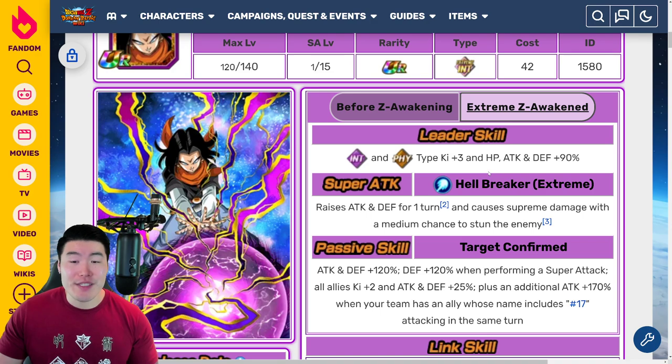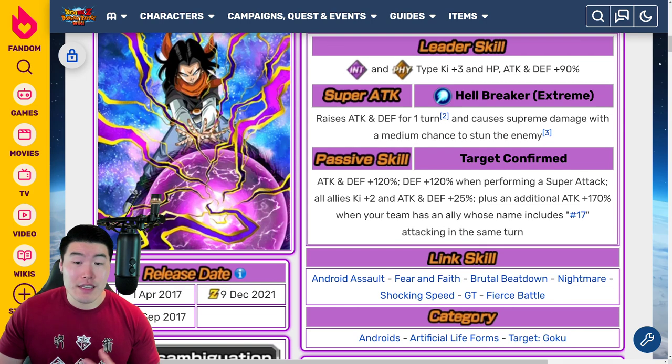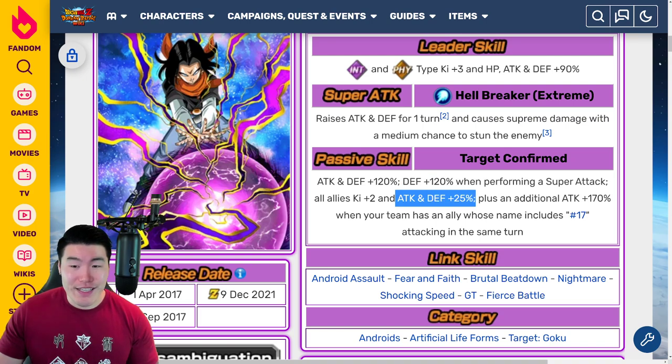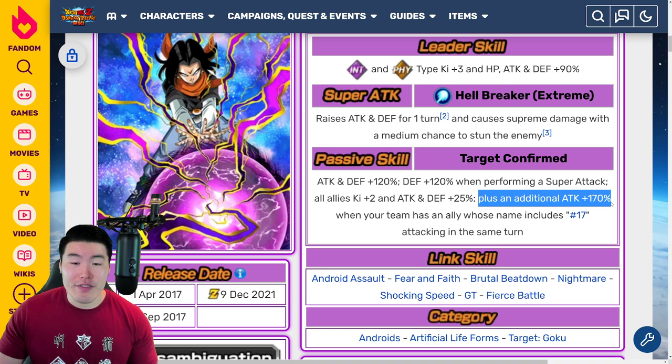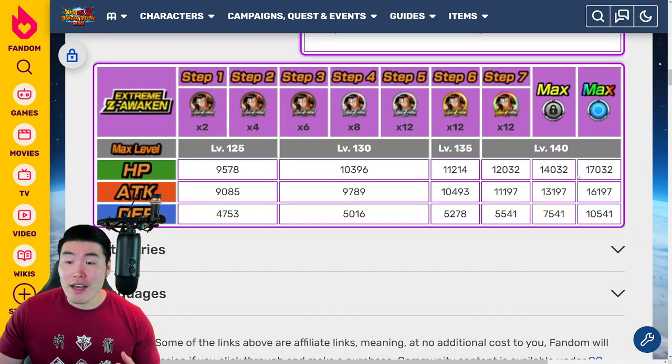With the Extreme Z Awakening, leader skill is INT types and PHY types, Ki plus 3, HP attack and defense plus 90%. Super attack: raises attack and defense for 1 turn and causes supreme damage with a medium chance of stunning the enemy. Passive is attack and defense plus 120%, defense plus 120% when performing a super attack, all allies Ki plus 2, attack and defense plus 25%, plus an additional attack plus 170% when your team has an ally whose name includes 'Number 17' attacking in the same turn. Stats are 17,032 HP, 16,197 attack, and 10,541 defense at rainbow status after the Extreme Z Awakening.